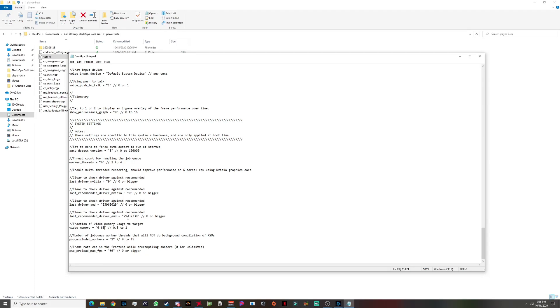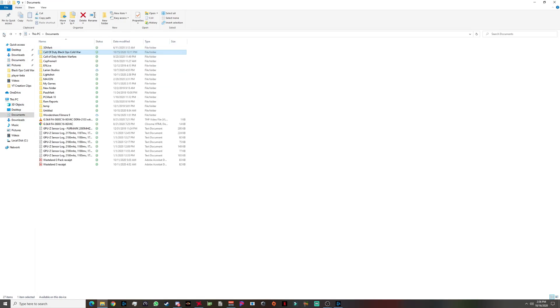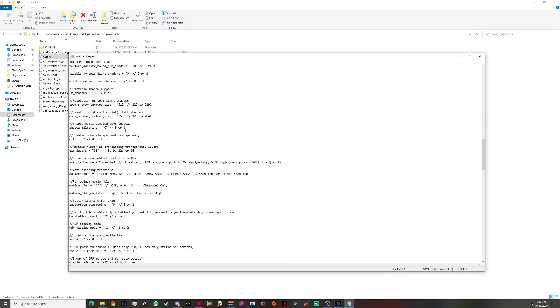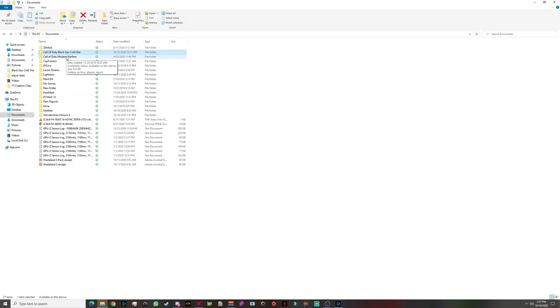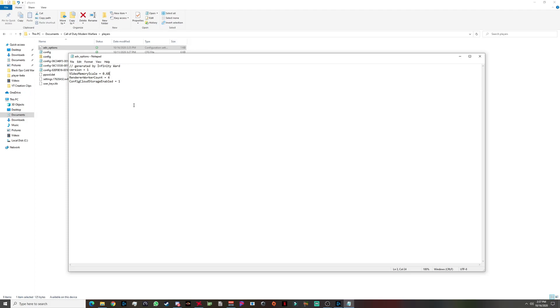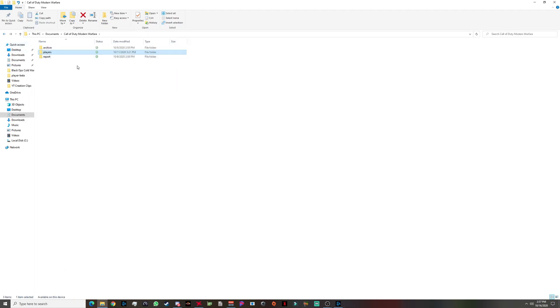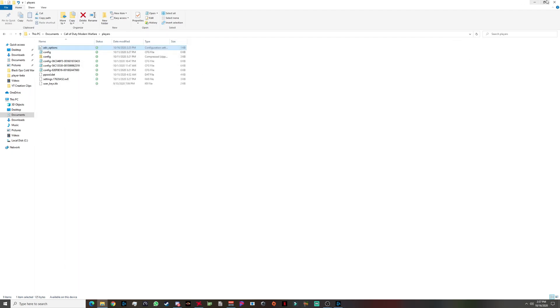So 0.68 is what I use — I go File > Save, close it out, and launch the game. That file is located under Call of Duty Black Ops Cold War > player beta. For Call of Duty Modern Warfare or Warzone, the same file is in Documents under the players folder — it's called 'advanced_options' and the setting is 'vid_mem_scale', also defaulting to 0.85. Set it to 0.65, 0.68, or 0.7 — somewhere in that range — and it applies to both multiplayer and Warzone.